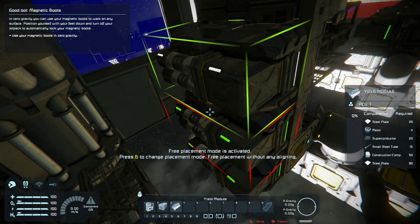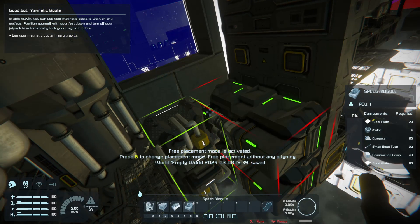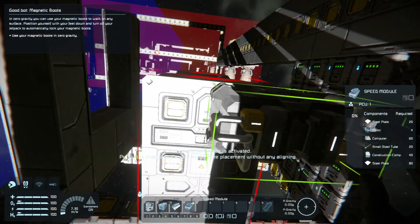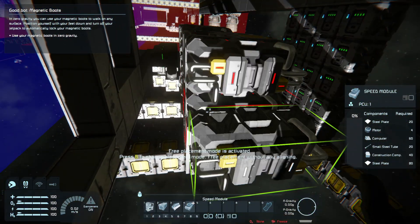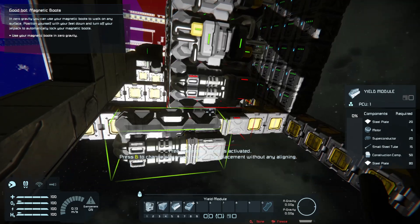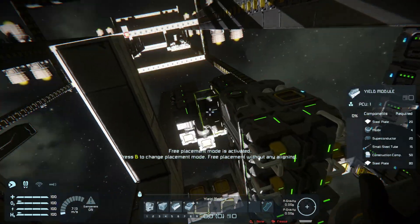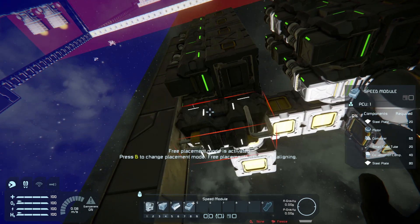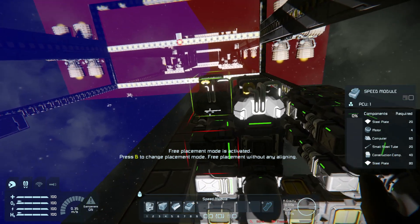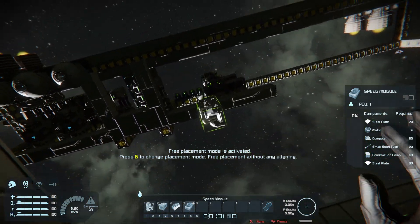On the refineries I'm going to do a mix of yield and speed. Do the same thing on this back one, then go back to yield. I don't know if there's a debate about what's better. I'll go back to the yield one — I think there's a spot on top where I can put the speed module, giving me two yields and a speed on every one of them.